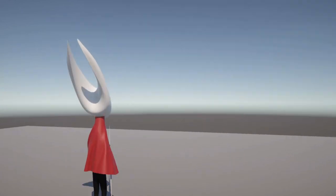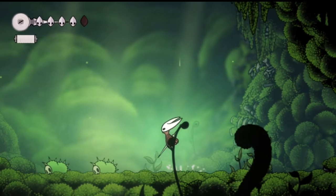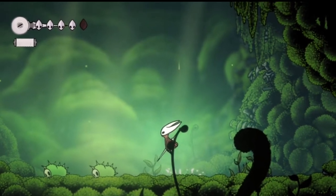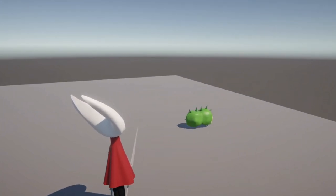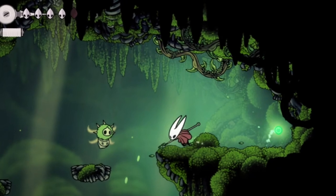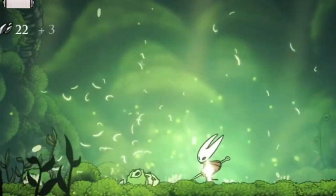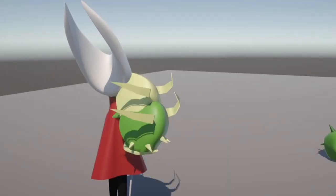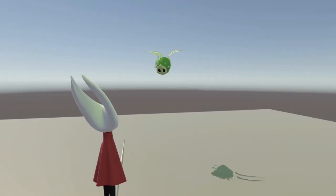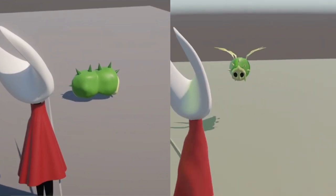But nothing to actually attack — the game's a bit empty. Let's sort out some enemies. Exhibit A: this little slug thingy. It looks like it just walks from point A to point B and back, so that's easy enough to translate to 3D. Exhibit B: this flying one. Seems to follow you around and then charge at you every so often. This one was a bit harder to make. But there we go — bang. Two enemies. Done.